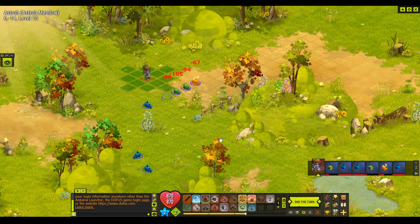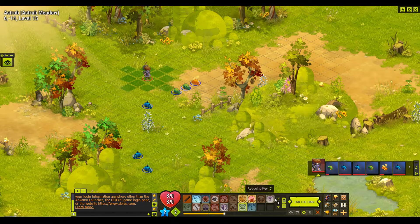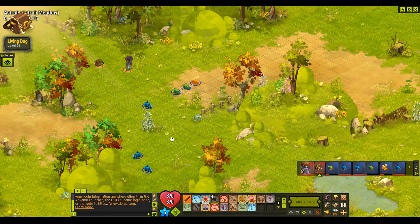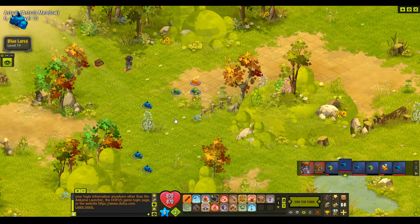We've got some good damage down. I'll just play a living bag so I don't have to sit around and heal too much — I'll let them come to me. Oh, he's taking an AP off me, that's not ideal.